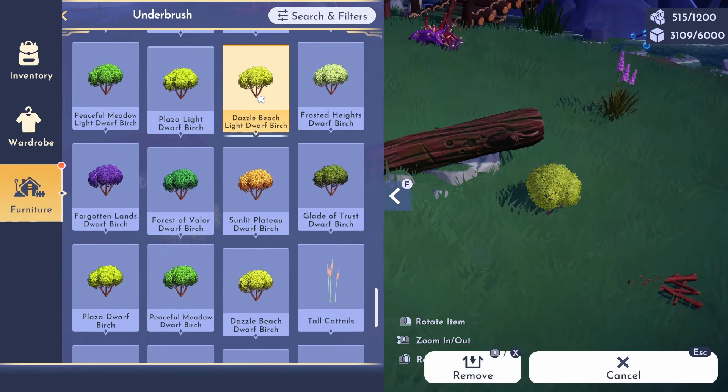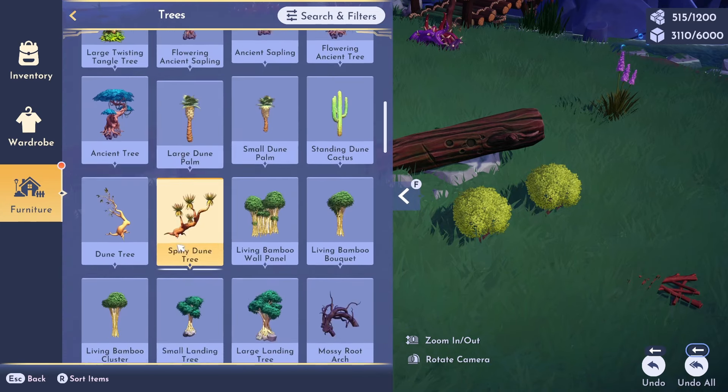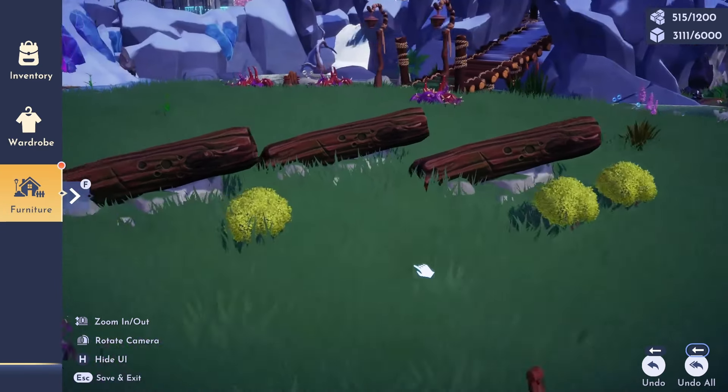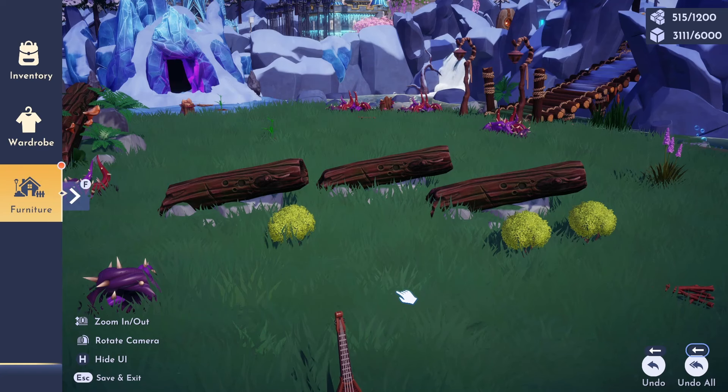You can now officially get them in the Underbrush tag — that's the Dazzle Beach Light Dwarf Birch — and in Trees you can get the Forest of Valor tree trunk. They are properly accessible in game and you no longer have to use this trick to obtain these items. I just wanted to give you all a brief update and heads up on this change. I hope this information helps — take care of yourselves, have a lovely day, and I'll see you in the next one. Bye!